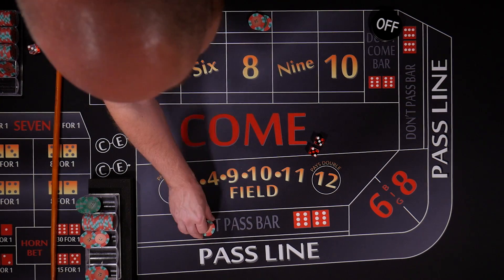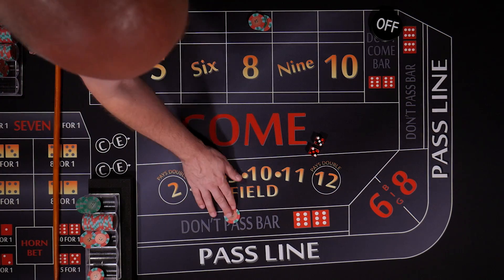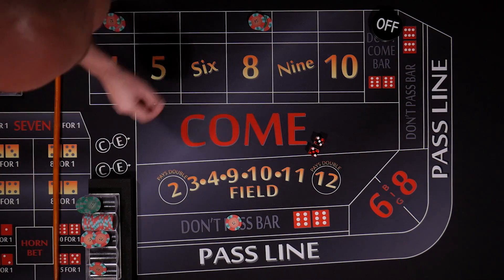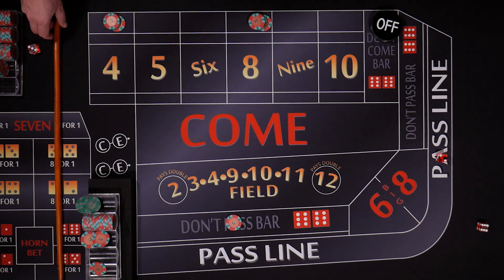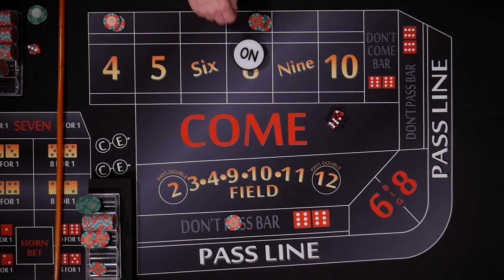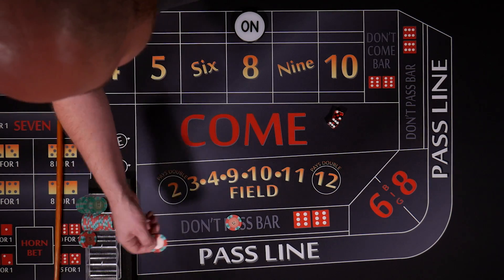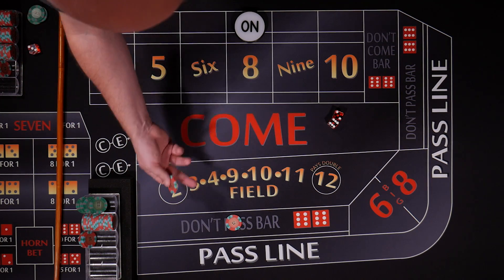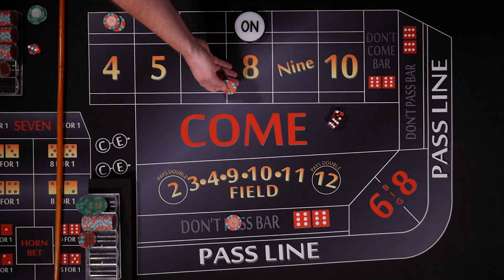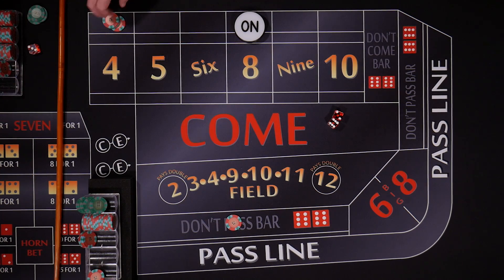Ten. Five — the shooter hit his point. That's going to knock us off the five, so this is going to lose. We have enough for another don't pass bet, but we're not going to have enough for full odds. With the eight — remember our flat bet is working but our odds are off. The puck's going to move to the eight, and he's going to return your flat bet to you and you're going to lose your eight.